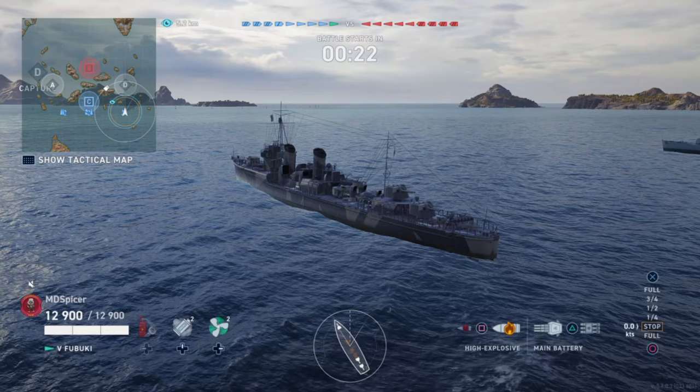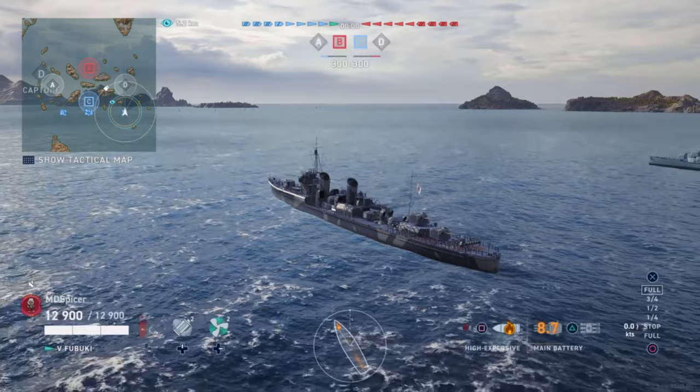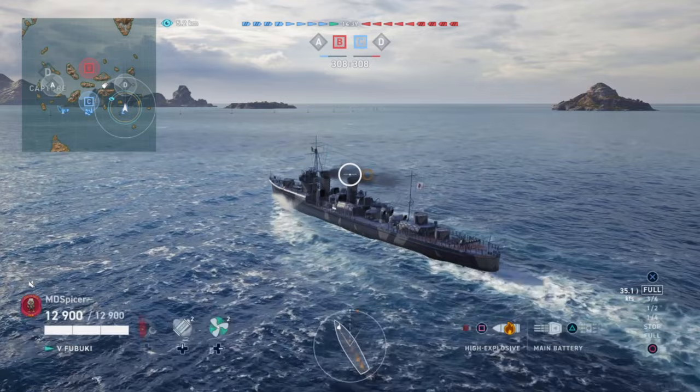First one is going to be destroyer-focused. In the bottom right-hand corner you'll see 'detectability by air' — regular is three kilometers. That means an aircraft can spot you within three kilometers without you firing or doing anything. You want to compare that three-kilometer detection to your anti-air gun range. In this example, the gun range is 3.1 kilometers, so there's only 0.1 km difference between the AA guns activating and the air detection.